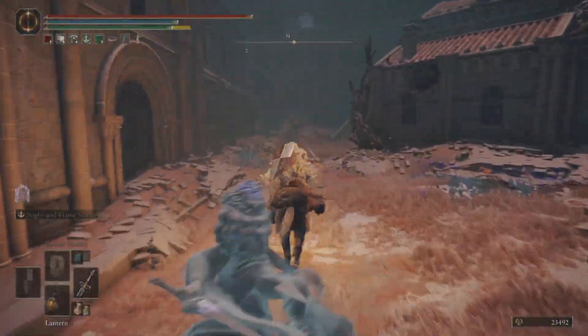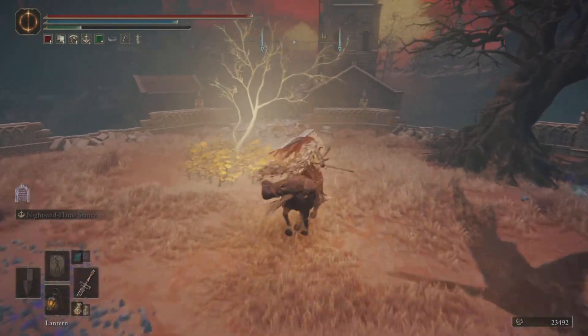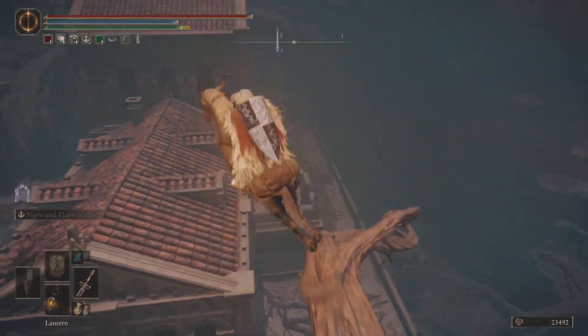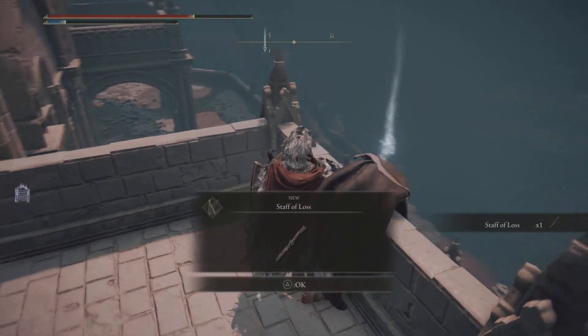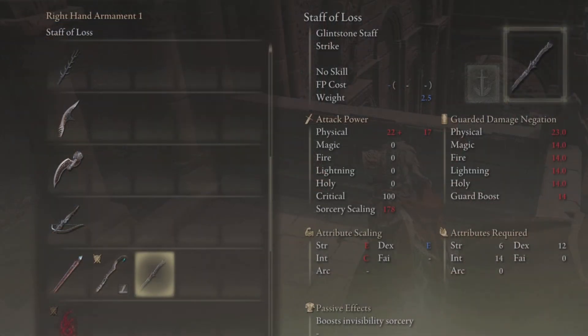You basically are going to swing a left on your horseback, because you definitely want to do this on horseback. We're gonna get this branch and then we're gonna jump on this house, and then literally right here will be the Staff of Loss — just like that, ladies and gentlemen. You have yourself a very good weapon.